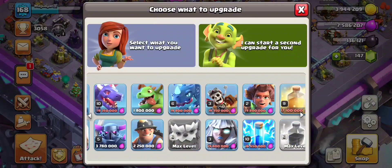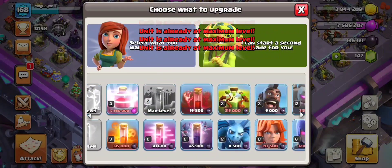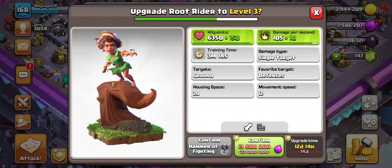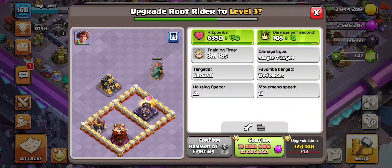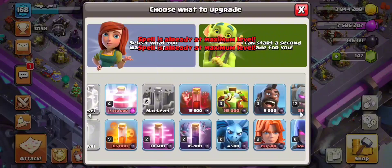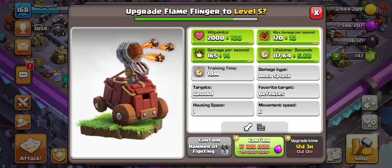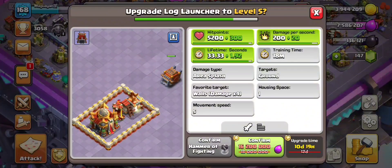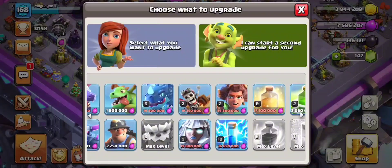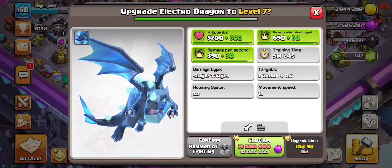You can see there's a lot of expense when upgrading all the troops — it's like half your storage gets used. Since I always use Yeti and ground troops, I'll prioritize upgrading what I'm actively using. Some spells are already maxed. I'll also upgrade the Log Launcher since I always use it.